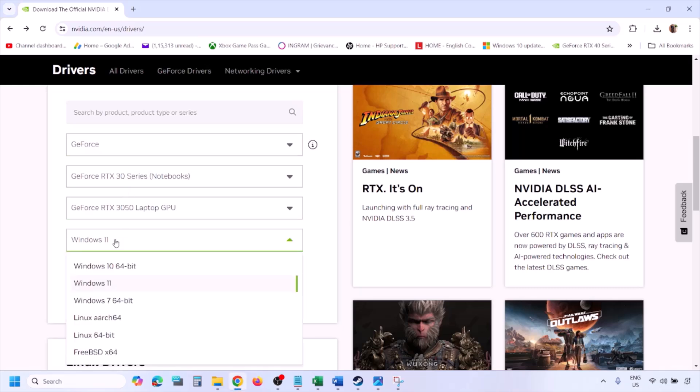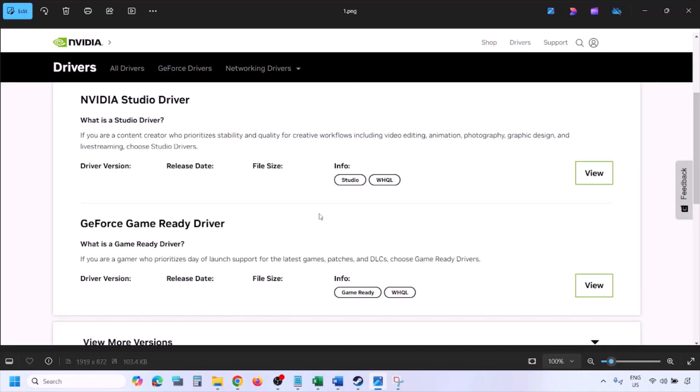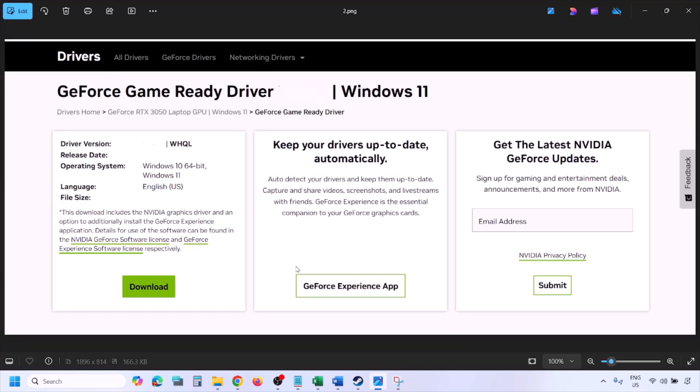Make sure you select your graphic card and the right operating system — Windows 11 or Windows 10 — then click on Find. You will see the latest GeForce Game Ready Driver. Click on View, then click on Download and let the download complete.